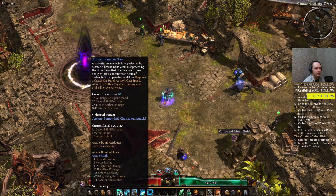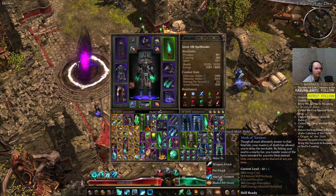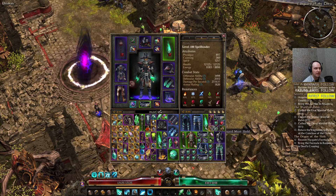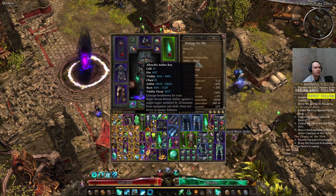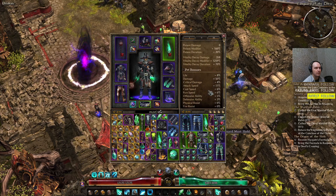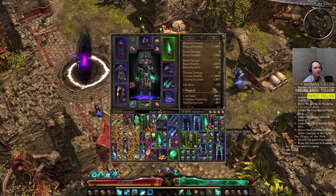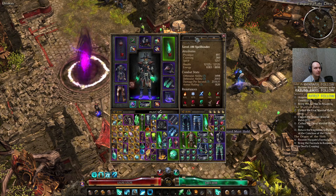My main skill is obviously Aether Ray. I'm gonna show some stats for DPS — we are reaching 255k DPS with this build, and 39k per hit with 200% casting speed, which is the maximum. Those are the stats.